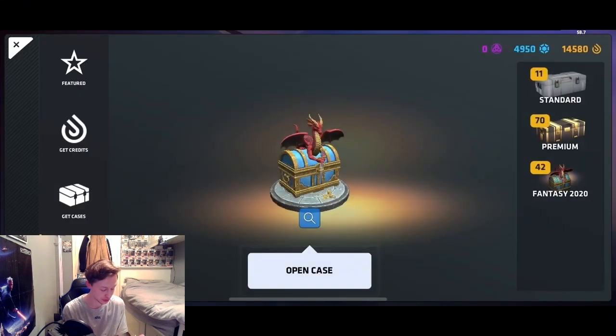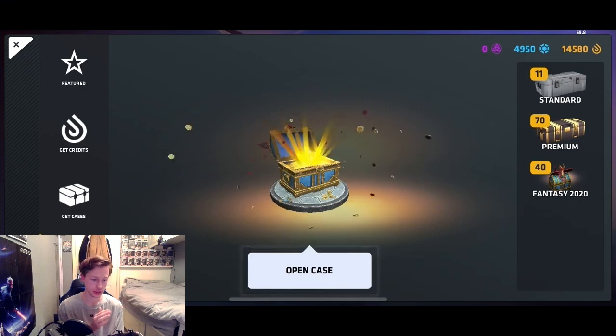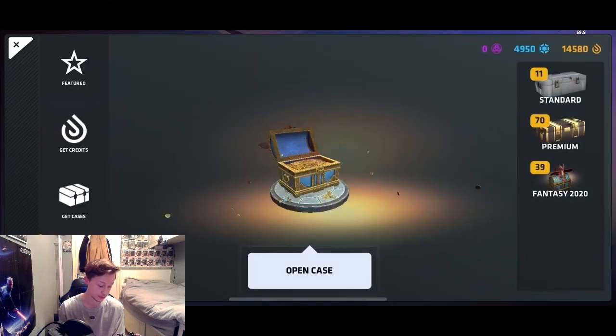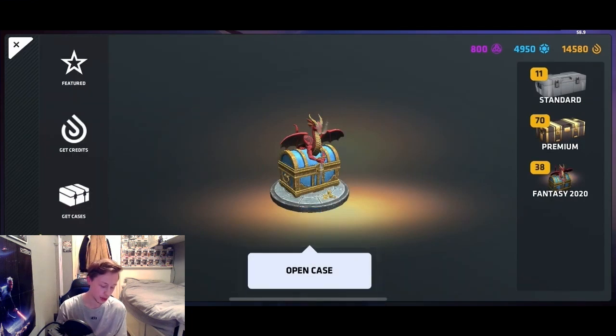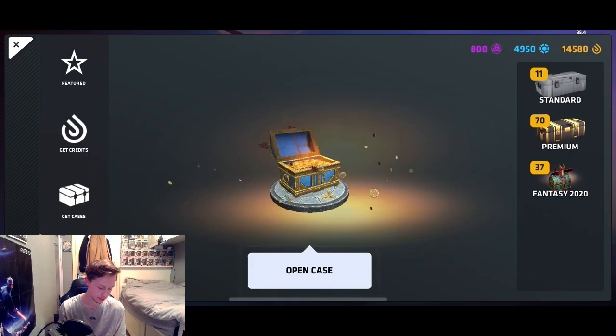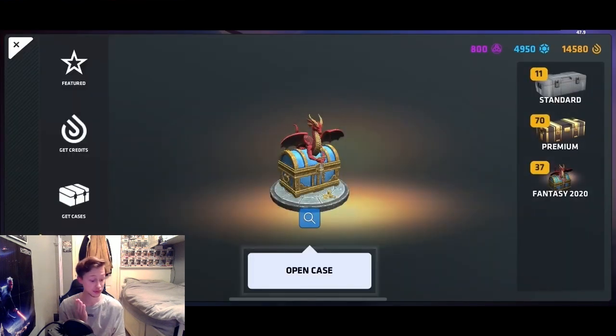We're just getting tier 2s and tier 3s at the moment, which is fine. Some of the skins do look cool though - all the skins in this case look really cool. Yes, there we go - first tier 5, the U-ratio! That's one of the things I kind of wanted, so that's quite good. Open case - come on... the U-ratio again. Come on game, let me do this, 39 left. Yes! There's the AK, nice. So we've got the tier 5s, which is good. Now we just want the sword and the gloves.